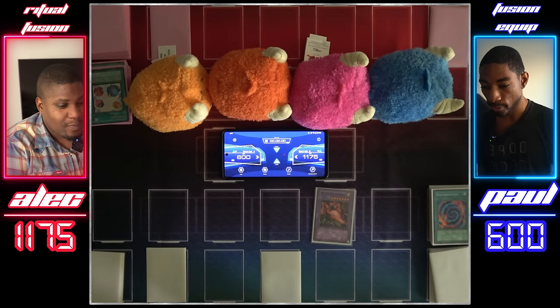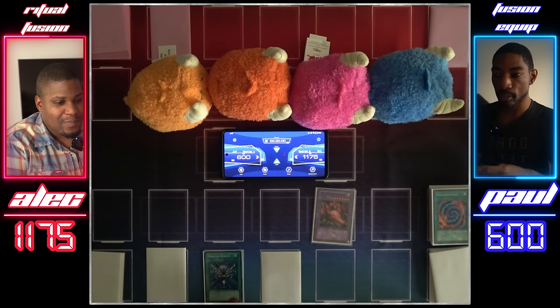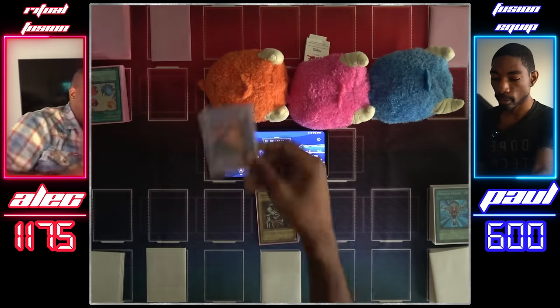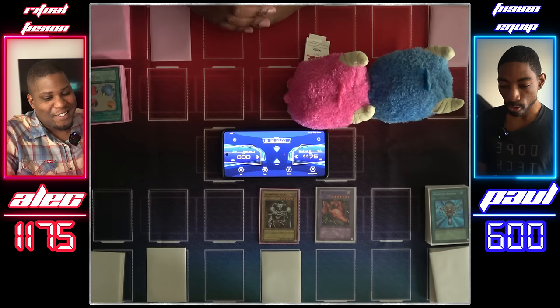Time to go on the offensive. Activate Monster Reborn — we're going to get the Summon Skull. Summon Skull's gonna attack a sheep token, and I'll attack this one. Your move, duelist.